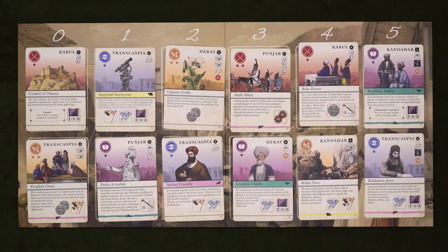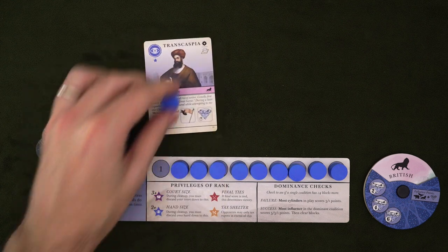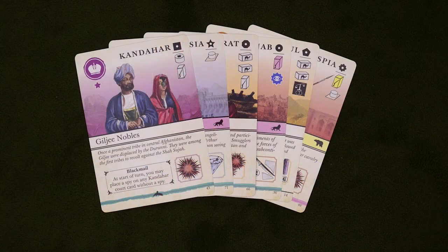Gameplay in Pax Pamir is mostly pretty straightforward — at least mechanically. Strategically, there can be a lot to take in, but don't worry about that just yet. On your turn, you can take 2 actions, but while each court card will grant some kind of action, until you actually control them, you only have 2 choices: purchase and play, which are pretty much exactly what they sound like. Purchasing allows you to buy a card from the market, and playing allows you to put it into your court. Many cards will have symbols on the side known as impact icons, and these will trigger as soon as you play the card.